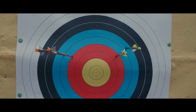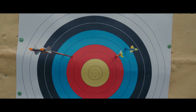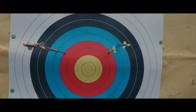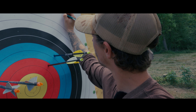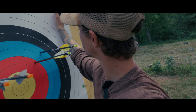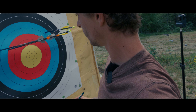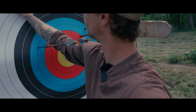All right, let's go check it out. I got just about the same exact score and hit about the same exact spot, just opposite of each other. So crossbow we have a seven and a five, and then we have a seven and a six for the bow.